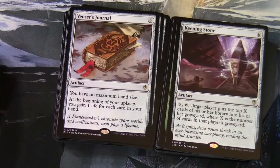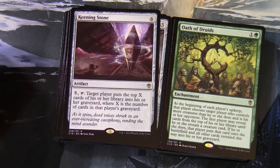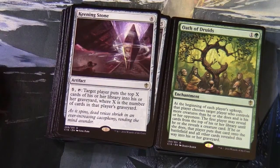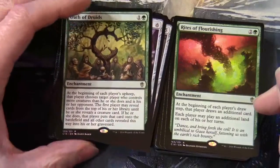Keening Stone — 6 generic artifact: 5, tap, target player puts the top X cards of his or her library into his or her graveyard where X is the number of cards in that player's graveyard — so there's a mill element going on here as well. Oakhame Druid is in here — 1 and a green: at the beginning of each player's upkeep, that player chooses a target player who controls more creatures than he or she does; the first player may reveal cards from the top of his or her library until he or she reveals a creature card — if so, put it onto the battlefield and the rest into the graveyard. That's an older Magic card, as you can often tell by the length of the text.